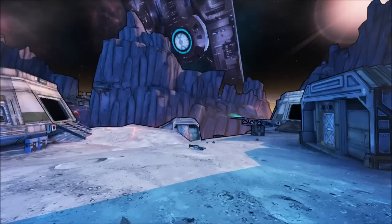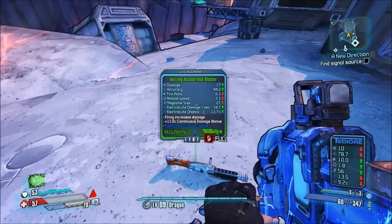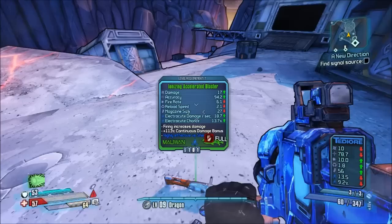All right everybody, welcome back. Now I'm going to go ahead with part two. Let's say you're slaughtering people on Elpis and you find a weapon you want, like say this blaster. Well, obviously you can't pick this up.